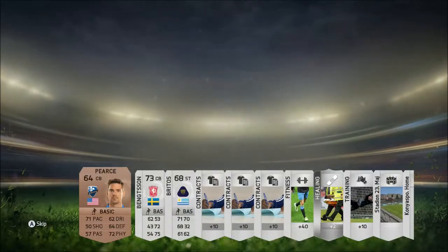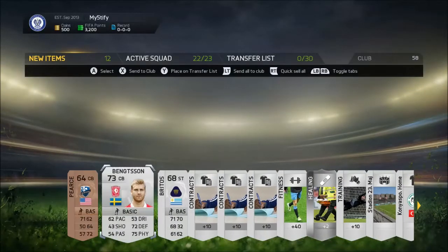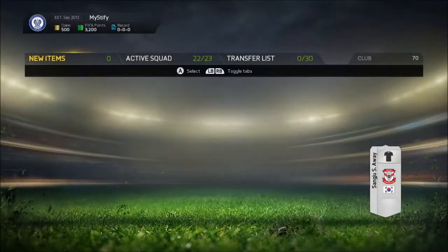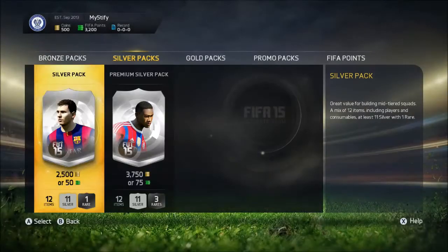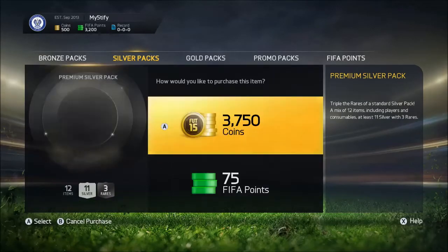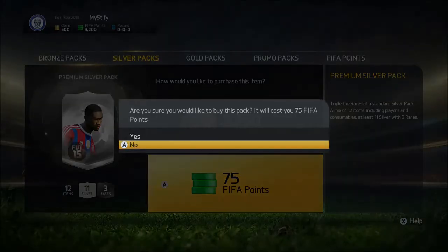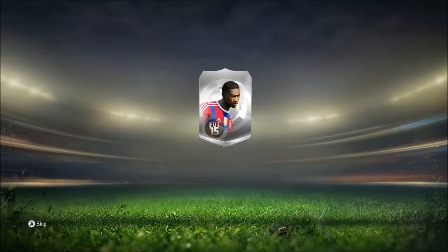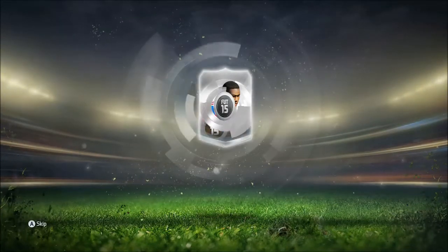And the best player is Bengtsson, a center back from FC20. Not particularly exciting but could be useful in the beginning stage of our FIFA Ultimate Team campaign. But we are of course in this pack opening for the more exciting packs, and this isn't certainly one of them.